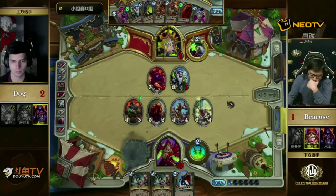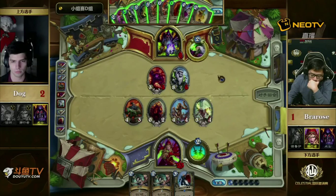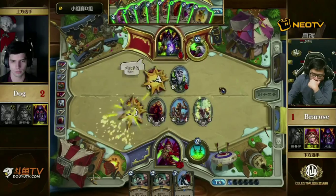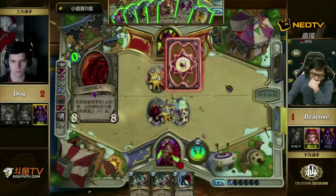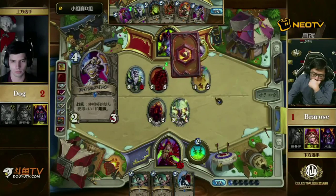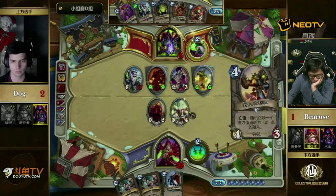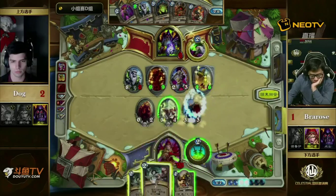Is that potentially game? There's 8 damage on board. 14 total? He doesn't have anything to activate Eviscerate — if that SI:7 Agent were a Backstab he'd have lethal, even though Backstab doesn't do damage by itself, it would activate the Eviscerates. As Bra Rose, do you just go for it? I think you have lethal on follow-up. But Dog can just play Loatheb and there's nothing you can do. Had he gone for the double Eviscerate, the Loatheb wouldn't have really worked well. If Dog plays Loatheb, he can't put a Taunt in place, and then Bra Rose has 4 damage going directly to Dog's face.